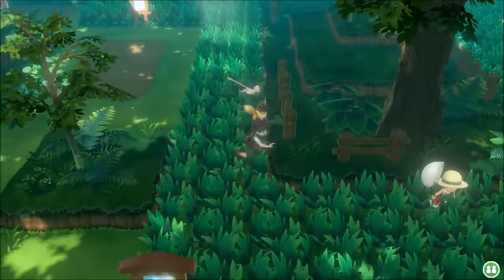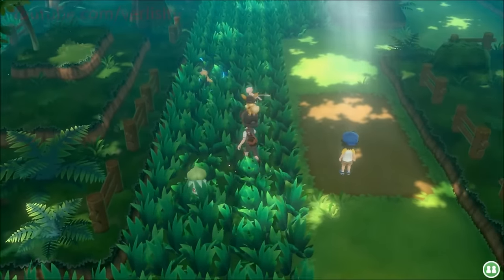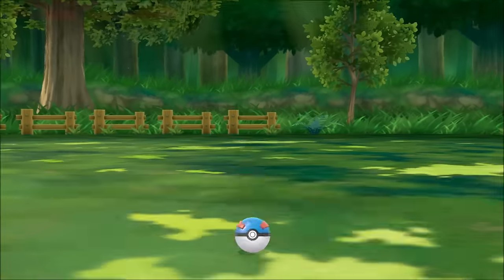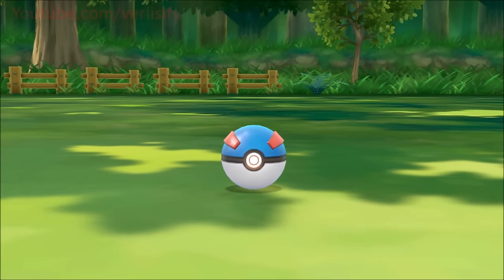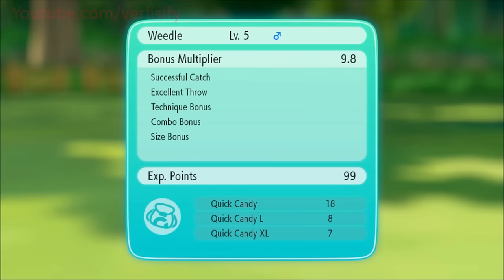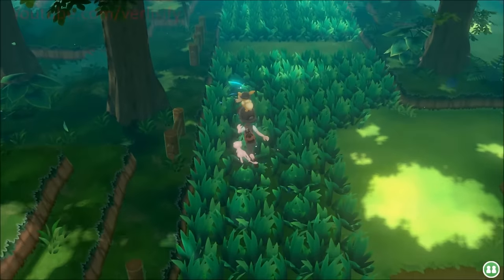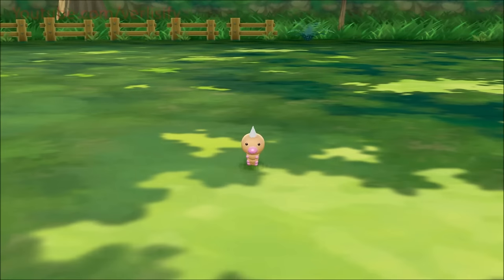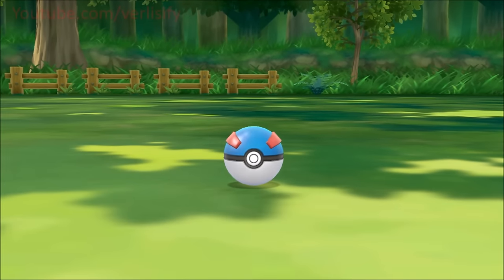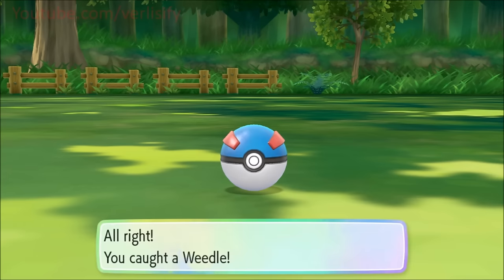Activating a lure adds an additional shiny roll on top of the catch combo bonus. With a combo of 31 or higher and a lure, you can bring odds down to about 1 in 300. That's much more accessible than SOS battles where you needed a combo of around 70 to hit 1 in 1,000 odds, and a Shiny Charm was basically required for good rates.